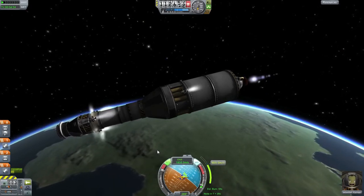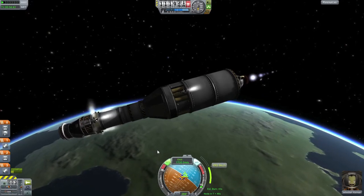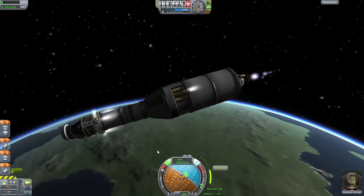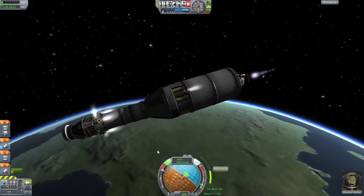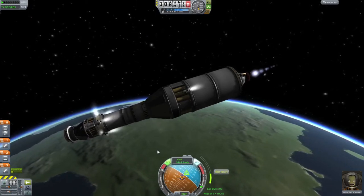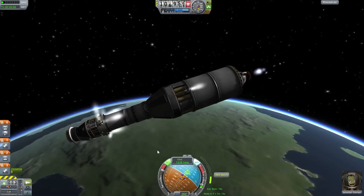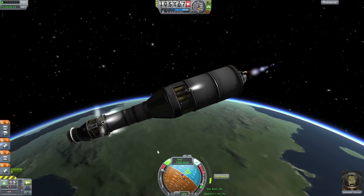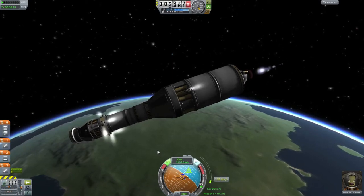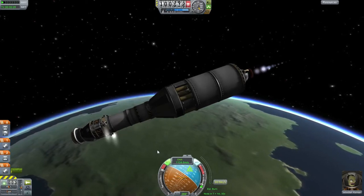I'm happy, I finally did my first docking. Docking in this game is not easy, and I think there is a real sense of accomplishment when you do something really hard. I'm just not good at matching orbit. Once you have the orbit right it's just — I flew like 20 circles around the other module before I got anywhere near it, and then just by luck I got a couple hundred meters away from the other station.